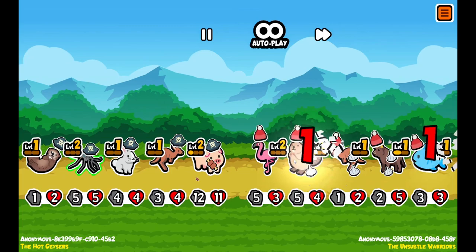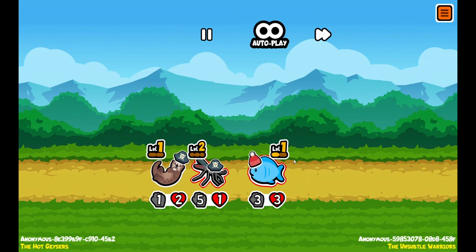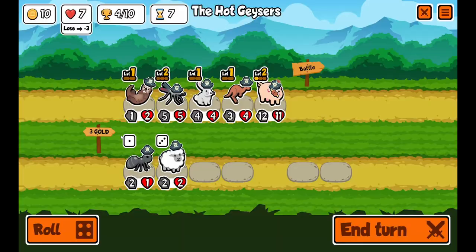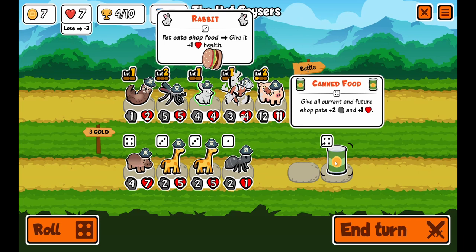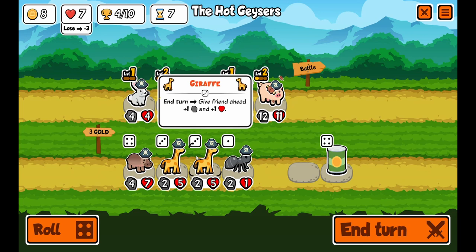This is my first try for today. The garlic armor was good. Let's go! If I can get garlic armor I'm definitely going to use it — speak of the devil, there it is. A hippo could help us, a giraffe could help us. Let's get a giraffe. We don't really need a mosquito, so I'm getting rid of it.